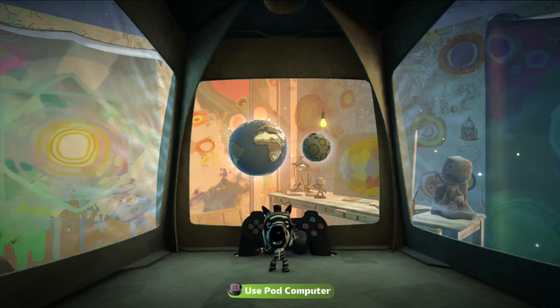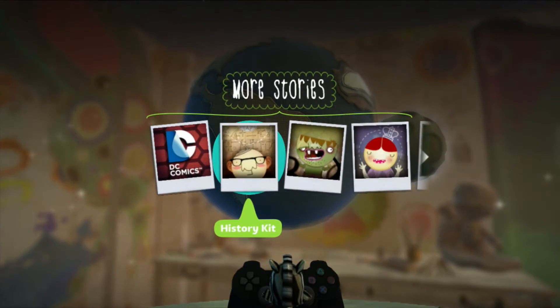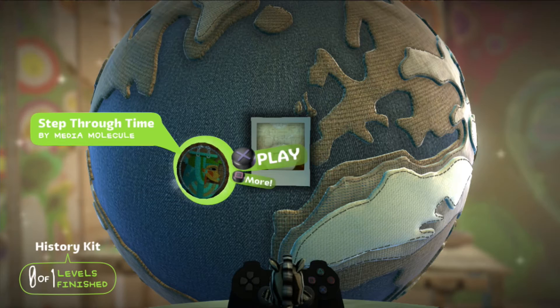What's up guys, welcome back to more LittleBigPlanet 2. Today we might have sort of just a one-off video of the History Kit. This is something that released back in 2009 — a really cool little DLC. Basically, it should just be one little level called 'A Step Through Time.' Let's head in.